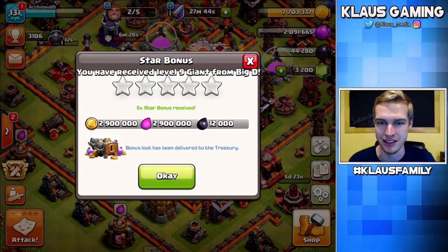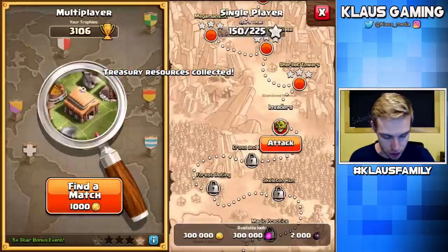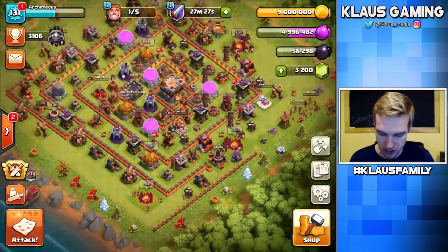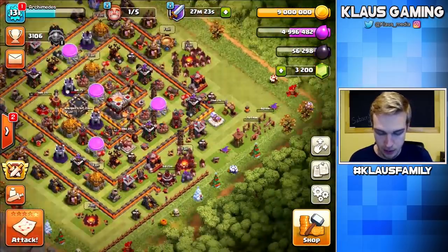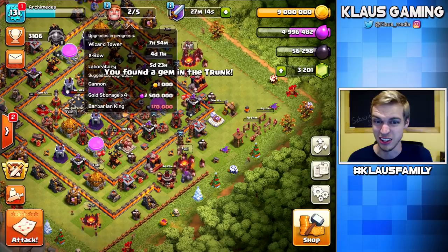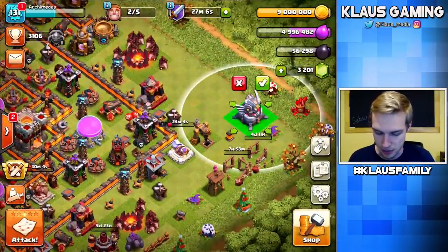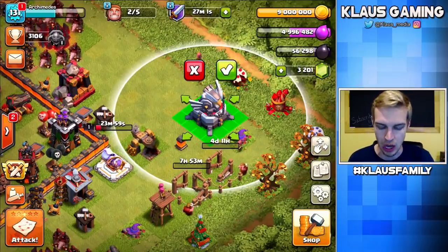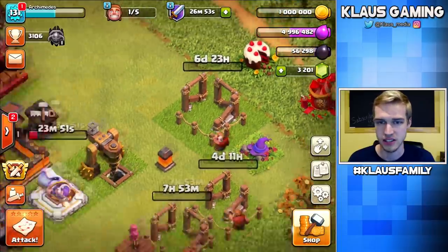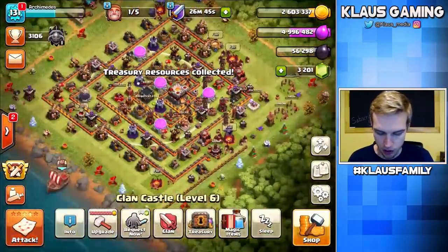Look at this — I'm going to be able to collect 2.9 million. I've already maxed up my gold again and got another star bonus. Life is good! Since I've already maxed gold, I've got two builders left and can technically get that Eagle Artillery now. In 3, 2, 1 — bam. Now I'm a proper Town Hall 11, though it'll be 7 days before it actually wakes up and starts doing Eagle Artillery things.